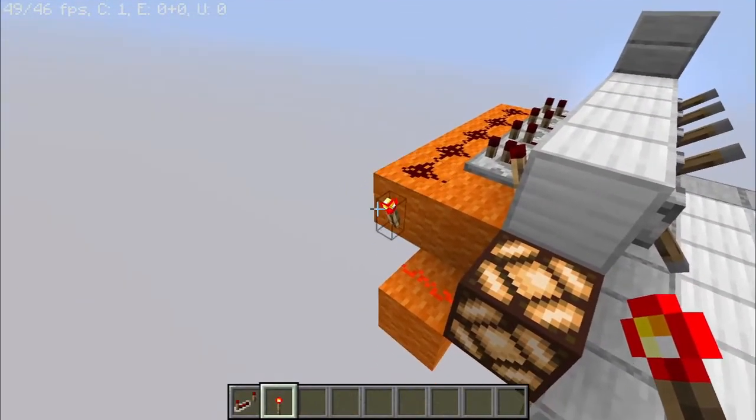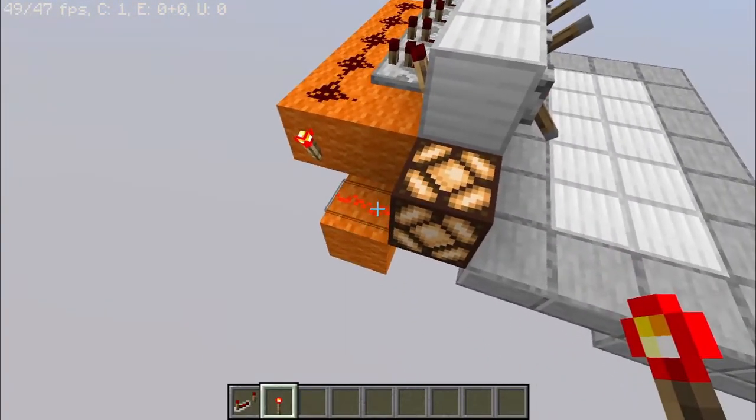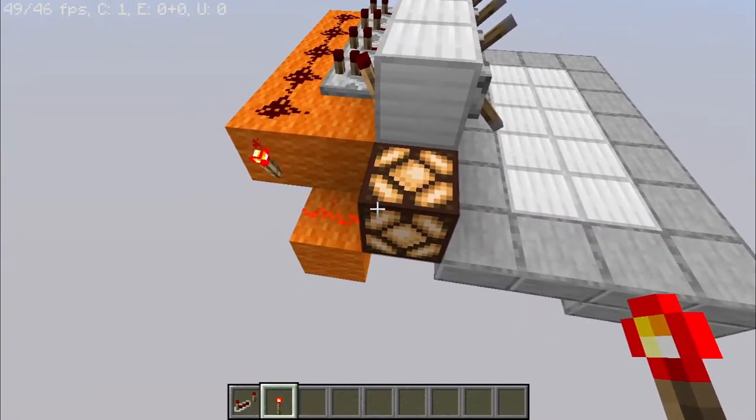And then at the end we have this redstone torch and that's our output. You would just take your output from that — that's what this redstone line and lamp is.